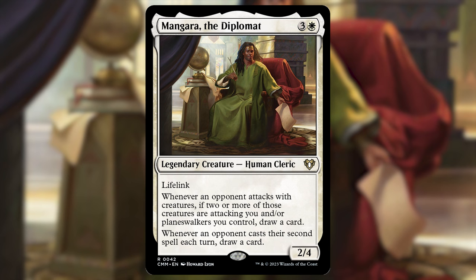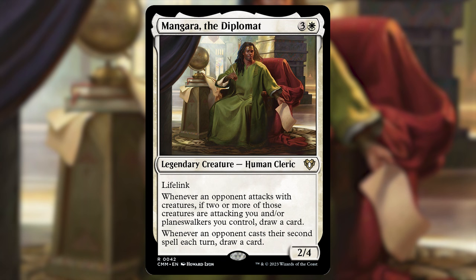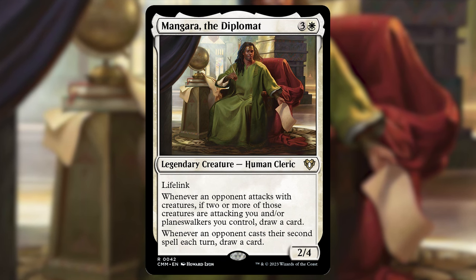Mangara, the Diplomat — three and a white for a 2/4 human cleric with lifelink. Whenever an opponent attacks with creatures, if two or more of those creatures are attacking you and/or planeswalkers you control, draw a card — so that's draw two cards. Also whenever an opponent casts their second spell each turn, draw a card — again that's draw two cards. Just insane value.